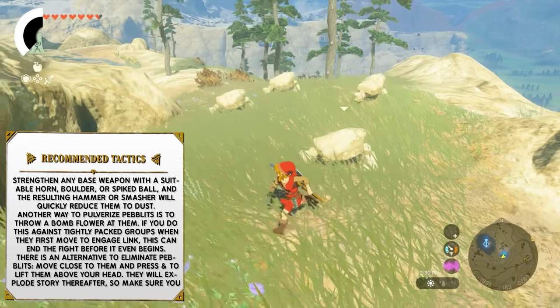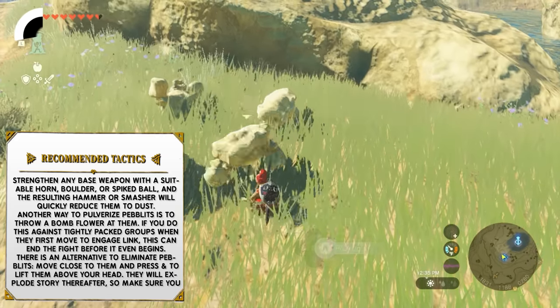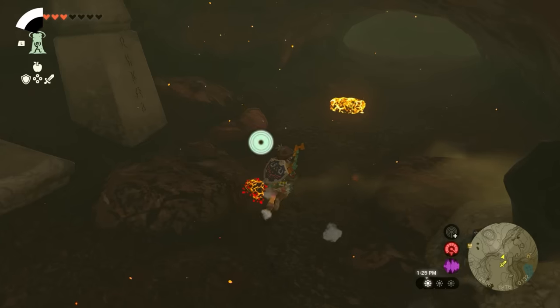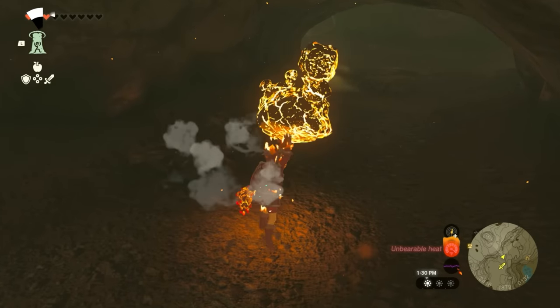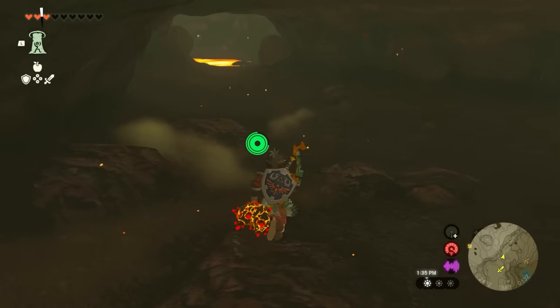There is also an alternative way to eliminate Pebblits: move close to them and press A to lift them above your head. They will explode shortly thereafter, so make sure to throw them away from you. This also works against Igneo Pebblits and Frost Pebblits, but you have to neutralize their elemental property first before picking them up and throwing them.